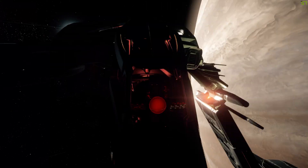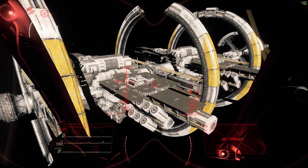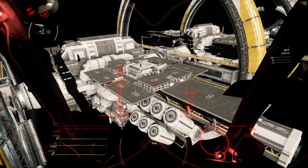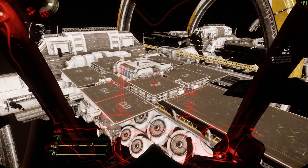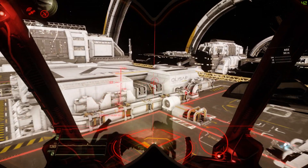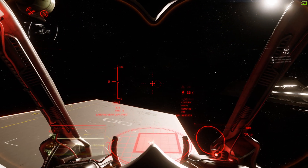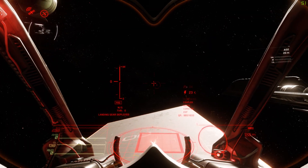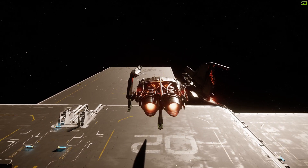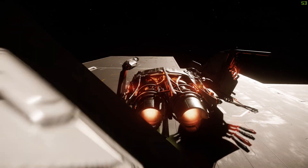So the Scythe is the light fighter variant, where the Glaive is — I believe — the medium fighter. It's either medium or heavy. I want to say medium. I think the heavy fighter is the Blade, or perhaps one of the other ships that haven't officially been announced yet but came out in that leak some time ago.